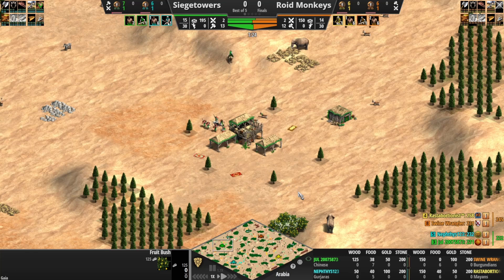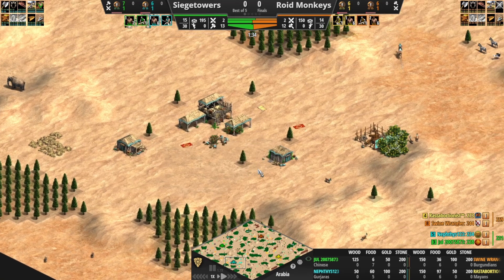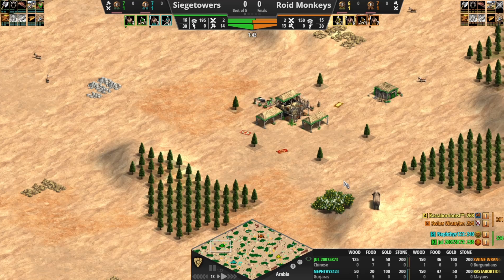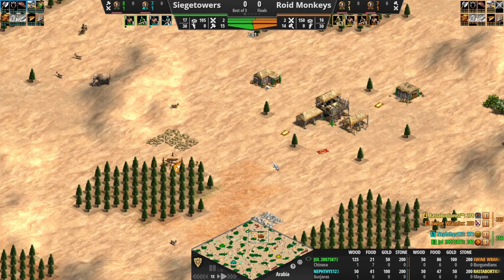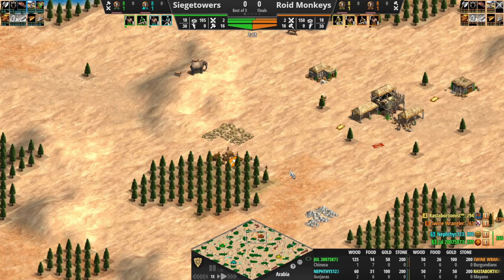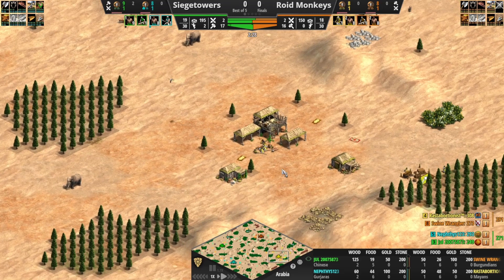Let's take a look at the map. Chinese paired with Gajars here. You can see the mill already on its way up, loading up with some juicy sheep. Chinese and Gajars up against Burgundians and Mayans. So we've got Archer versus Cav on both sides. We do have a Lumber Camp going forward toward the Archer player — Swine Wrangler doesn't know he's up against Archers yet. That forward gold and forward Lumber Camp could be threatened in early Feudal Age.